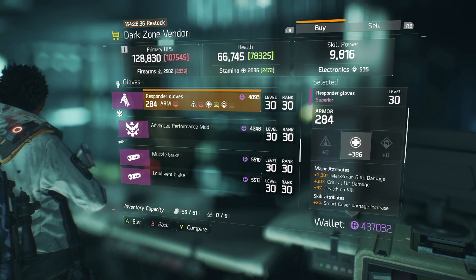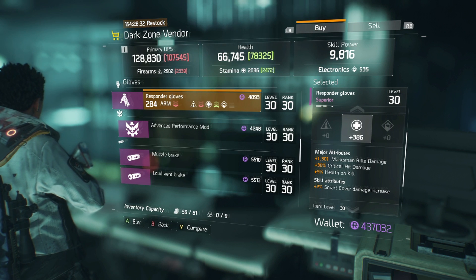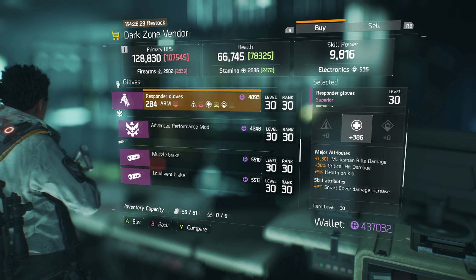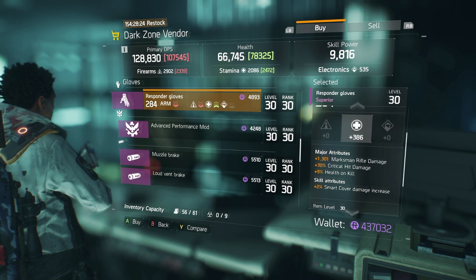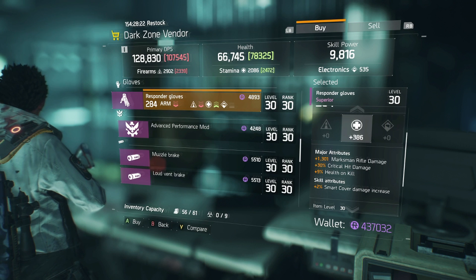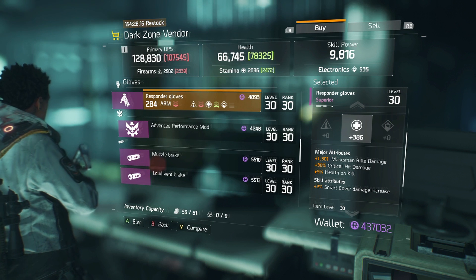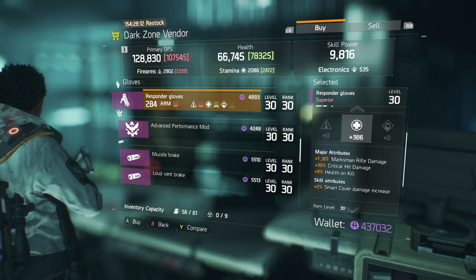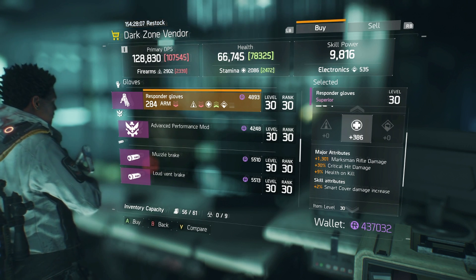You can reroll kill XP into something else like marksman rifle damage, critical hit damage, health on kill, smart cover damage increase. I'd reroll that 386 stamina into something higher and reroll the marksman rifle damage into elite damage, because weapon damage attributes like SMG damage, assault rifle damage, and marksman rifle damage only add about 4% more weapon damage.